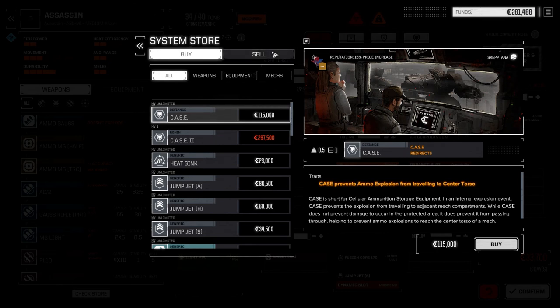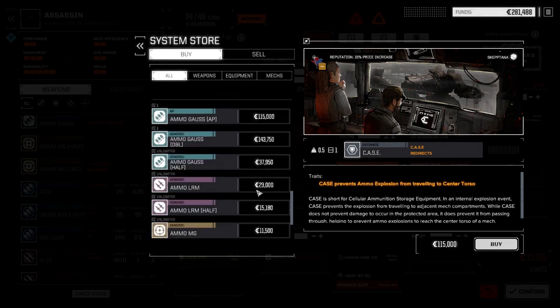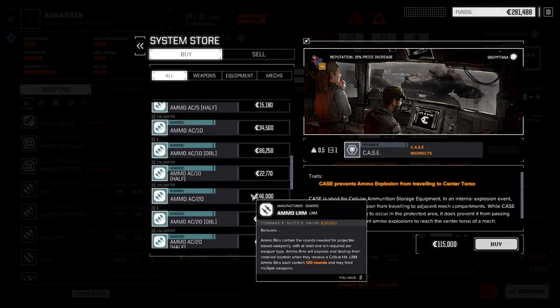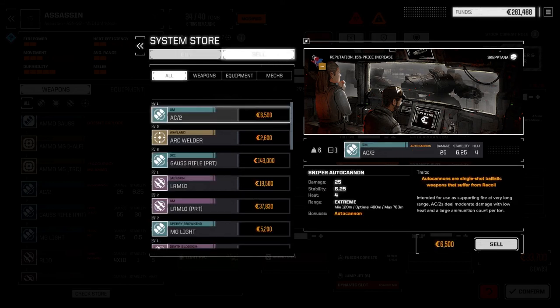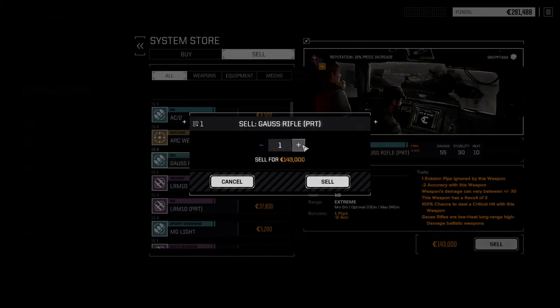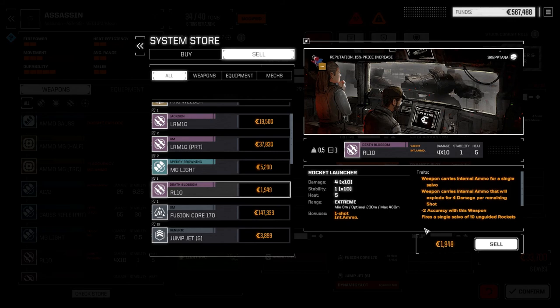There's not a lot we can buy here - the store is pretty dead. Let's sell. We're going to sell two of these minus two accuracy Gauss rifles - yeah, no thank you. So we got a bit of cash to work with now. We're going to get rid of the rocket launcher - we're not going to use that.